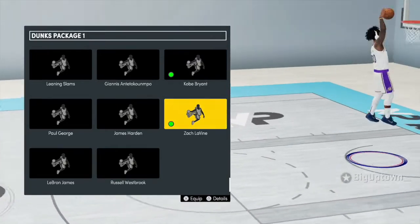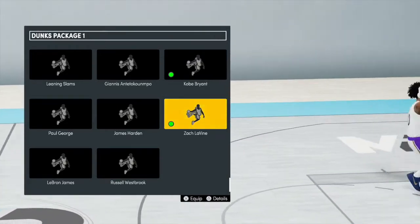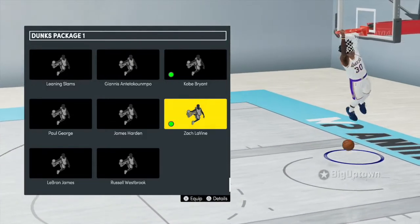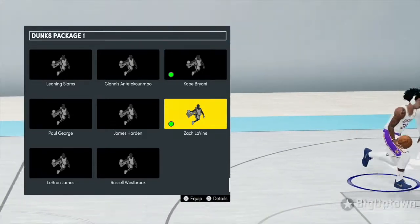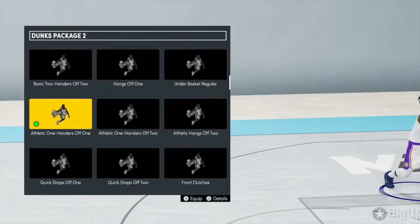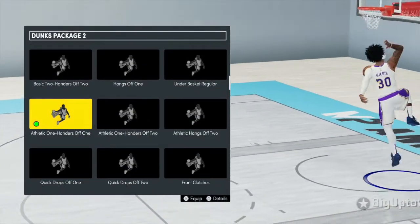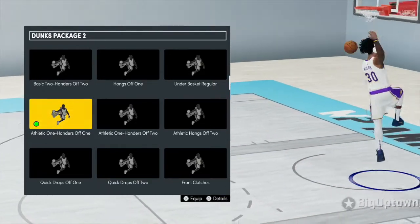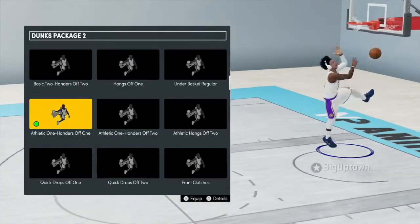He has the situation dunk for everything — the quick off-two one-handers right here, you see that. That'll get you a lot of contact dunks. Another one you want to have is athletic one-handers off one. Off-one dunks are a lot faster to get off and then you can get the contact — that's exactly what you want.